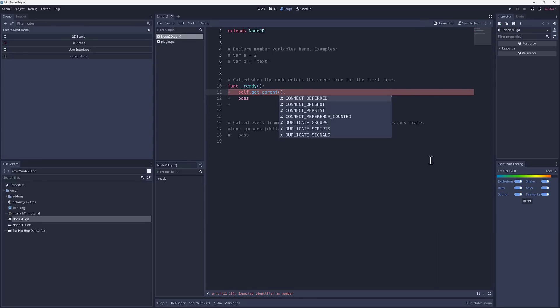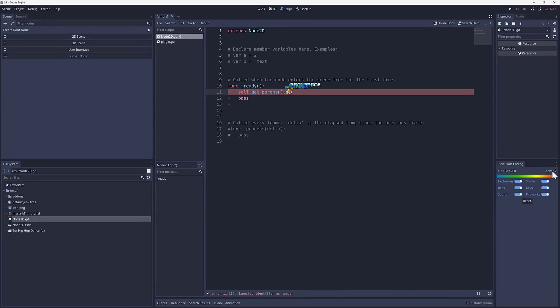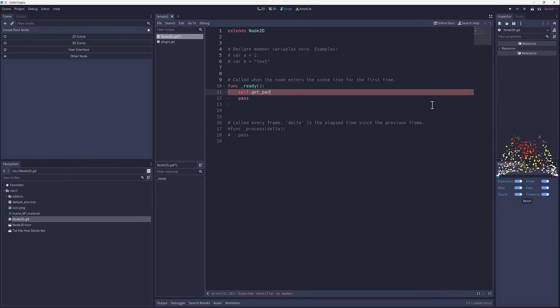It is just a cool little tool. You also get achievements as you type. When you delete code — boom, boom — you level up, and there's a little celebration as well. It's completely and utterly stupid, but if you want to add particle effects, sprite effects, and sound effects while you are coding, that is exactly what Ridiculous Coding does.